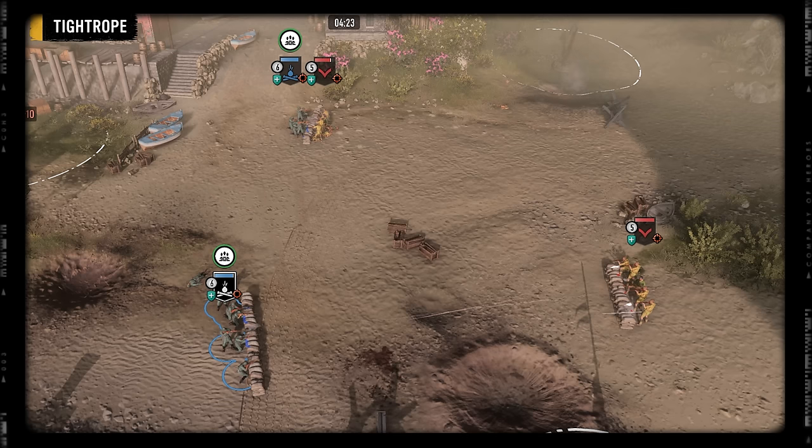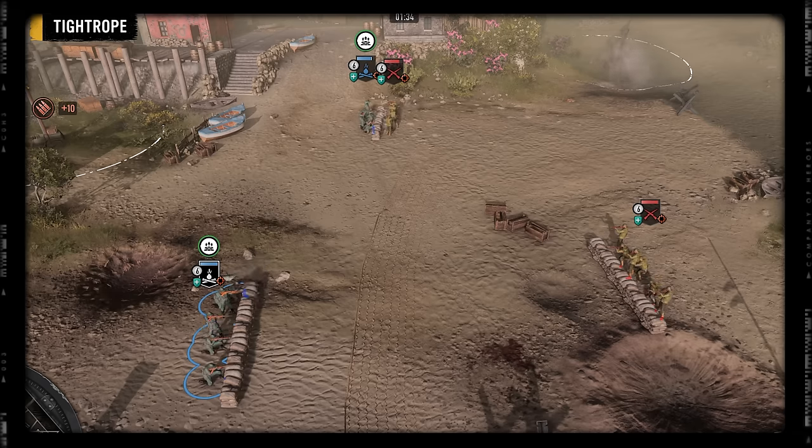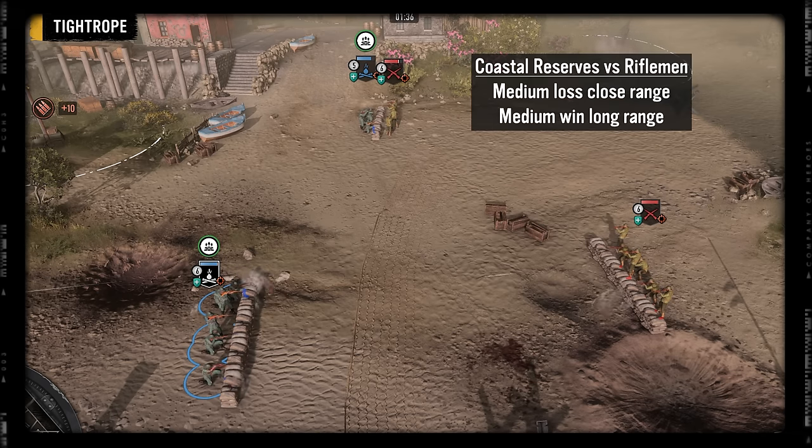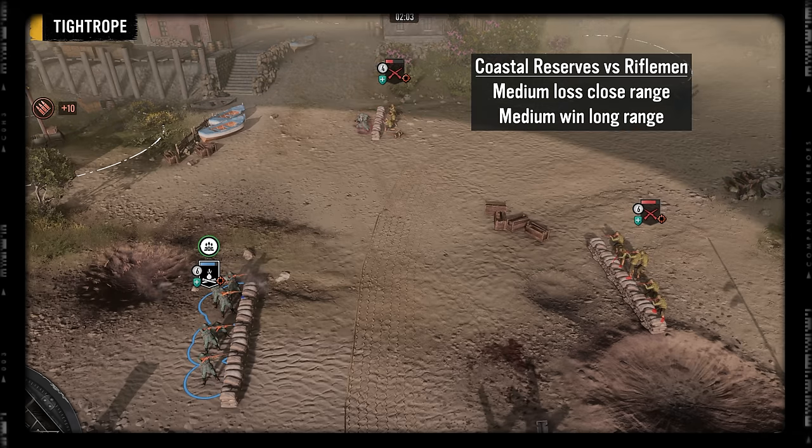With that bonus active, Coastal Reserves have a moderate advantage over infantry sections at close range, but sections have a narrow advantage over them at long range. Riflemen have a moderate advantage over Coastal Reserves at close range, but then lose to Coastal Reserves by a similar margin at long range.